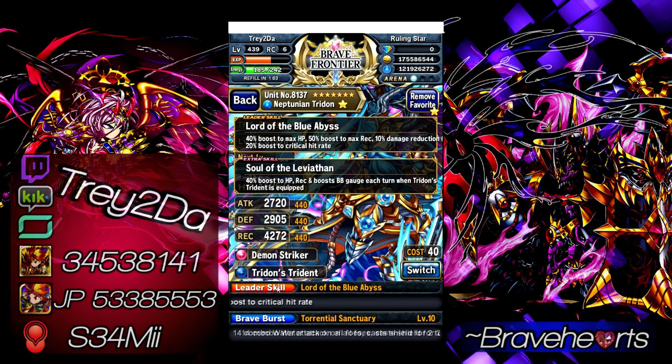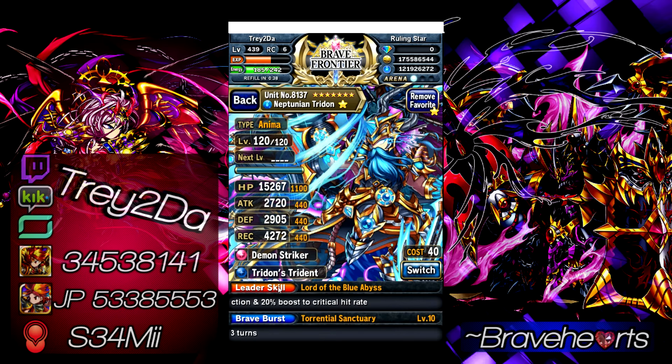He also increases BC and AC drop rate, increases your defense by 140%, and on the BB he gives HoT. No matter which skill you use, you're getting some shield. Don't forget his leader skill: 40% boost to max HP, 50% boost to recovery, and a flat 10% damage reduction across the board. That means whatever damage an enemy does to you it's automatically cut by 10% if you have Trident as your lead. He also gives a 20% boost to critical hit rate.